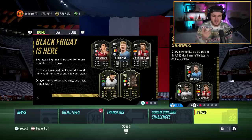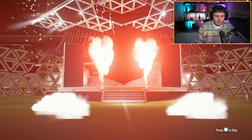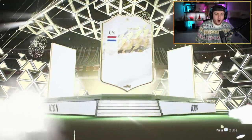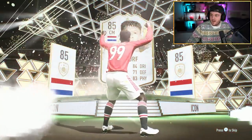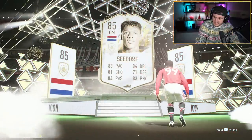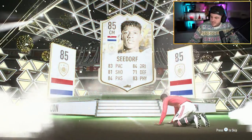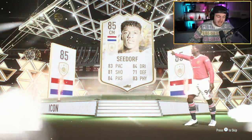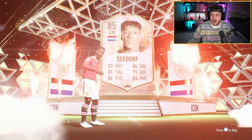We've got icon packs and all that good stuff to open. So let's open those now. Base icon pack on the PaceWid account. Will we get an icon worth 400k or more? Here we go. 400k or more is what we're looking for. Come on - big nation. Oh, it's a forward. That's actually still really good. I thought it was Hullet for a second. What is this card worth? 600k. What a W that is. 600,000 coins right there. That's a sick icon to get, to be honest. A fantastic one.